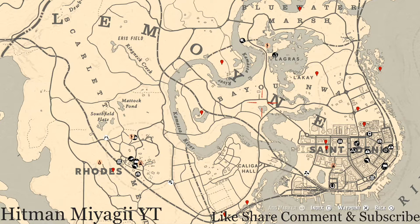Family heirloom cycle one, all luxury cycle one, coin cycle one, arrowhead cycle four, wildflower cycle three, antique alcohol bottle cycle two, all tarot card cycle one, bird egg cycle one, and fossils cycle two.